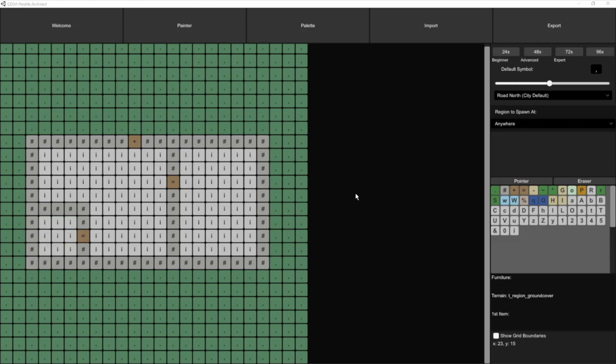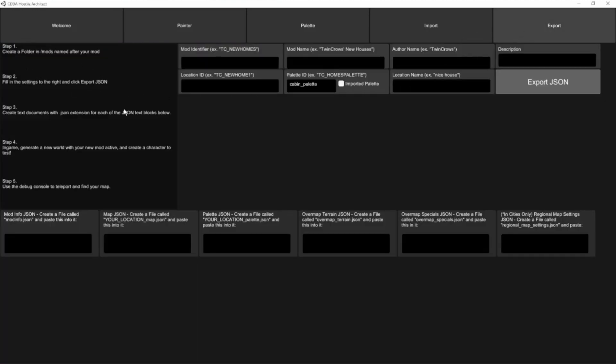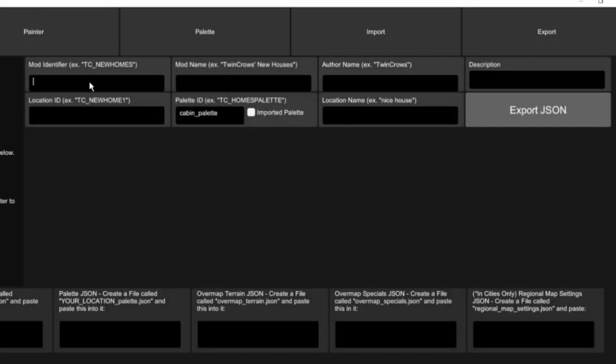That looks pretty good so far. I could go ahead and add furniture too, but I think it's a good idea to get it in-game before I go any further. The more frequently you test, the less bugs you'll have to work through all at once. So get it into the game sooner rather than later — we can come back and fix furniture once we're sure the map works. We're going to go over to the Export tab, and on the left I have instructions for what you need to do to export and test your map.